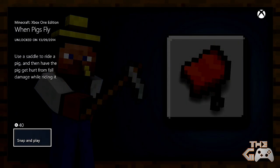Hey guys, it's Gaurionator here and today we're doing the When Pigs Fly Achievement, 40 Gaming Score in Minecraft Xbox One Edition, which requires you to use a saddle to ride a pig and then have the pig get hurt from fall damage while riding it.